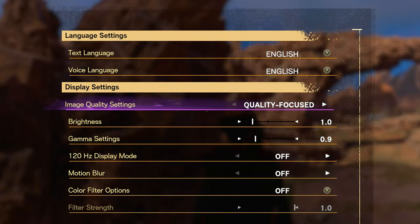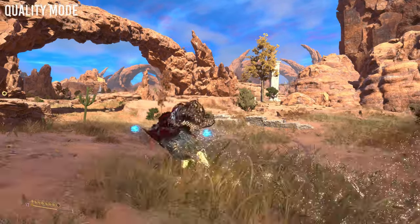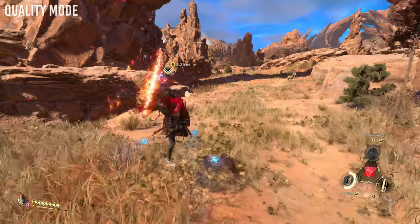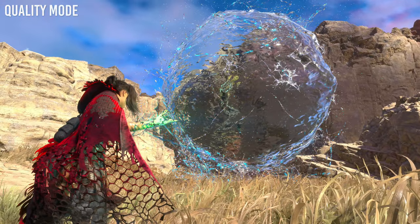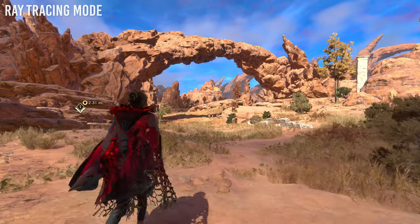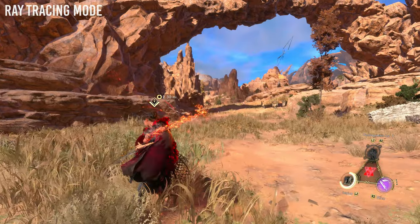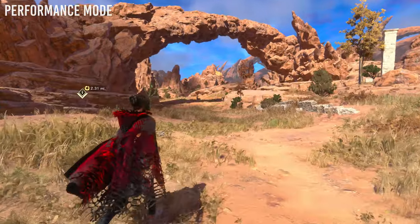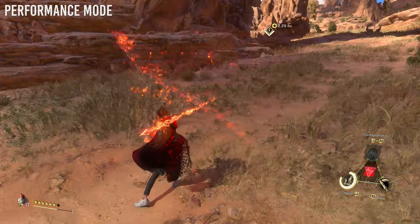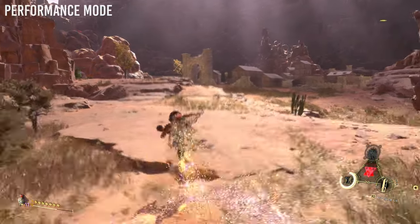Now let's switch over to some graphics settings for the PlayStation 5. The quality setting is going to give you the most crisp look, but you're going to really feel that lower frame rate when spinning the camera and during combat — for photo mode, this is the best setting though, because all you need is one frame. Ray tracing mode looks a little less crisp, but the lighting and shadows pop a bit better. The performance mode with a higher frame rate is probably what most of you will want to play at — it can chunk up the dynamic resolution from time to time, but everything feels much better to control and camera movement is much more fluid.